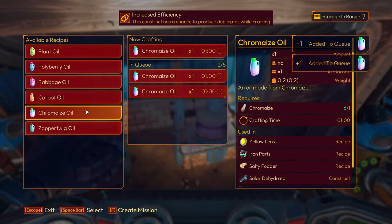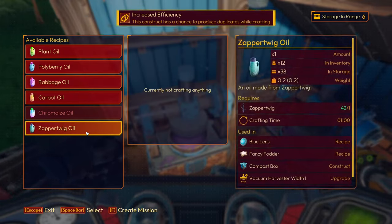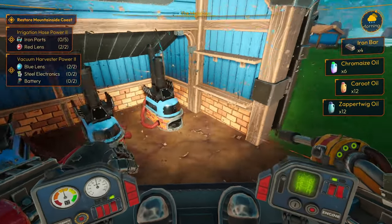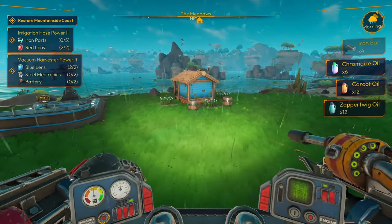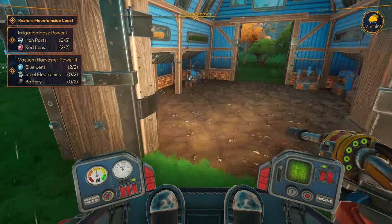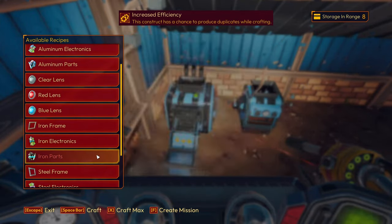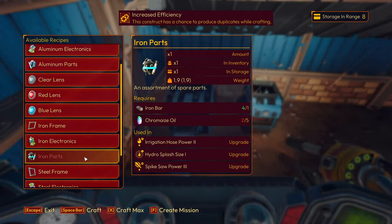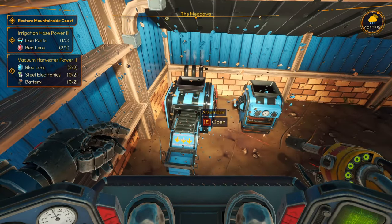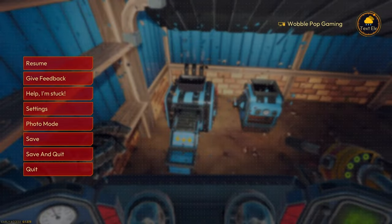We need chromies so we'll get that stuff going. So we have two red lenses, we need five iron parts — iron, iron, iron parts. What the hell, what are we missing now? Chromie's — god damn it. Okay, well we got that cooking. We need steel electronics — two of them. Nope, stop. Can we make two?